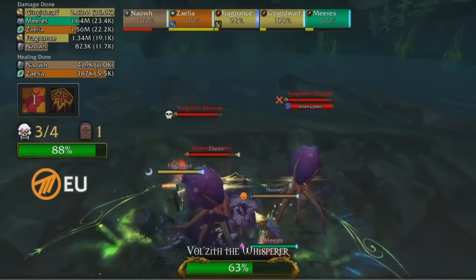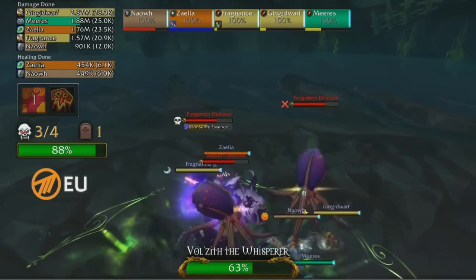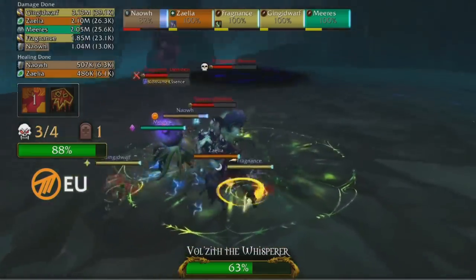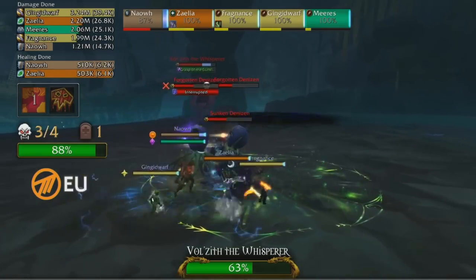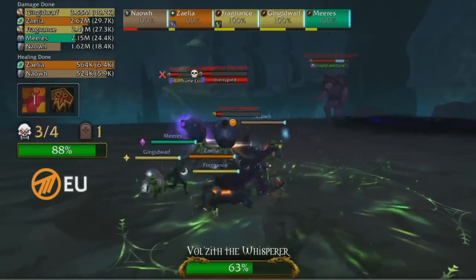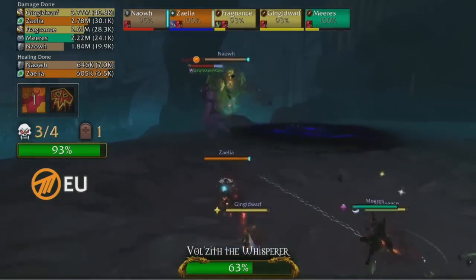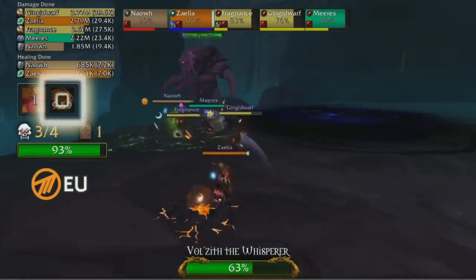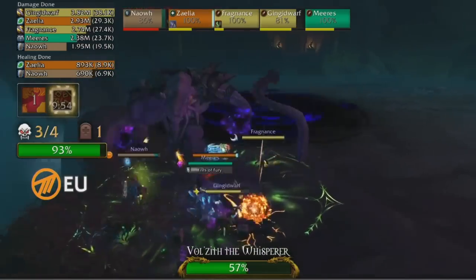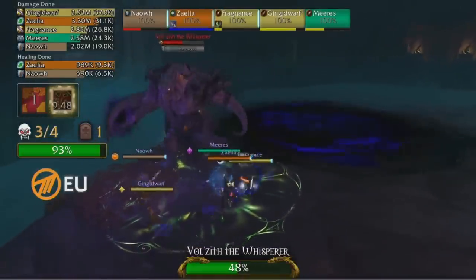Method EU at 88% on the board and still figuring out exactly how they're going to get past all the trash and the third Reaping wave that they skipped earlier. Not all of them are near the bridge yet. JB finally crossed the bridge and they are getting ready again — nine deaths on the board. Method EU about to finish off the three-pull of trash right in front of Volzith and getting ready to pop Bloodlust. At this point, Method NA just has to focus on the next game, because there's no way they're coming back — Method EU would have to wipe multiple times even for Method NA to have a chance.